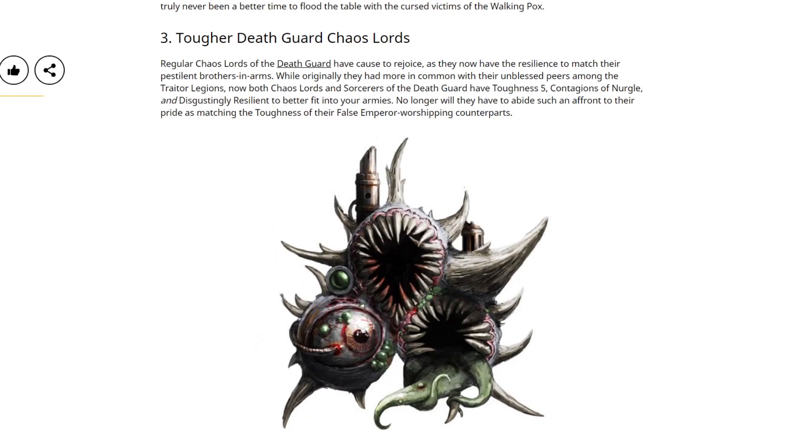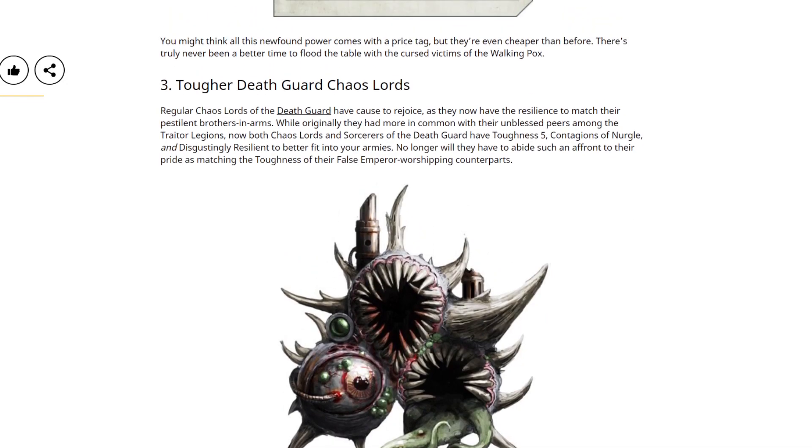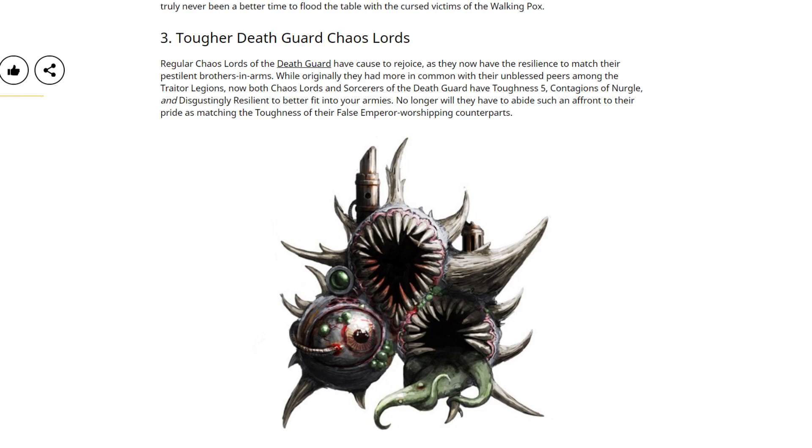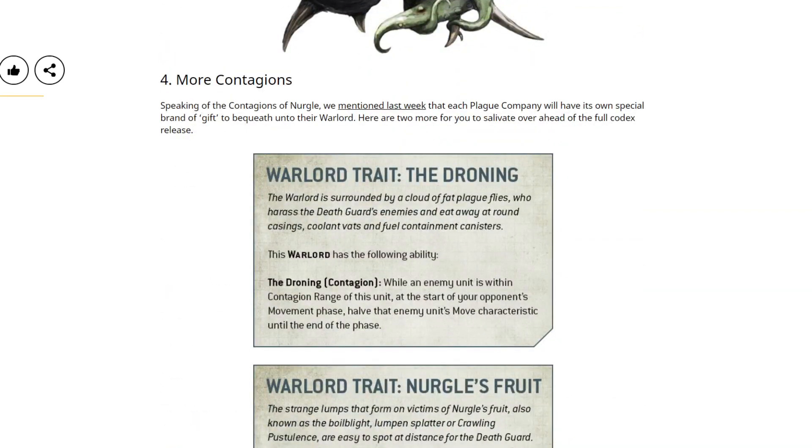Three: tougher Death Guard Chaos Lords. You might think all this newfound power comes with a price tag, but they're even cheaper than before. Regular Chaos Lords of the Death Guard have cause to rejoice, as they now have the resilience to match their pestilent brothers in arms. While originally they had more in common with their unblessed peers, now both Chaos Lords and Sorcerers of the Death Guard have toughness five, Contagions of Nurgle, and Disgustingly Resilient, to better fit into your armies.